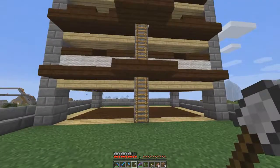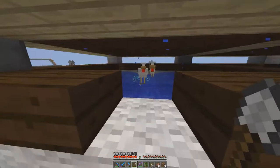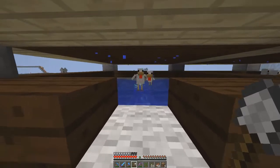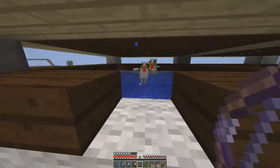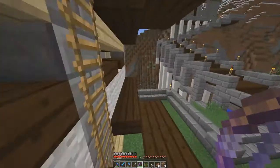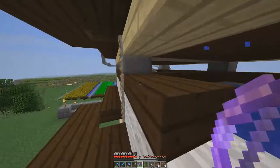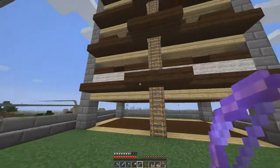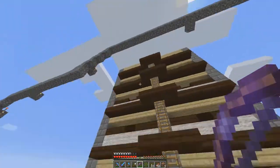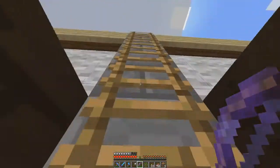As you guys remember from Season 1, I built these chicken towers — pretty cool design. I still need to come up with a better design for the water flow; it pushes them into the center. I'll have to throw eggs into each individual pen to spawn chickens. There are four layers and eight pens total, which should be a good amount.